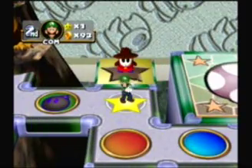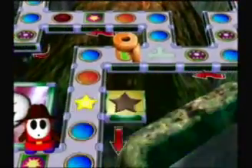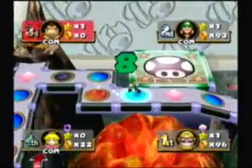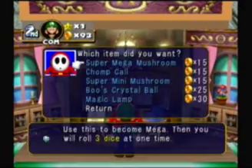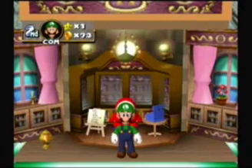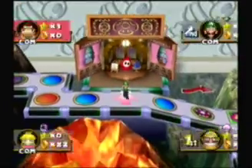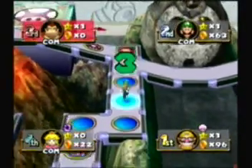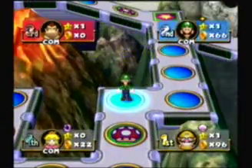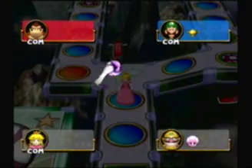Okay, Luigi gets his first star. Where's the next one at? It's right over there. And you gotta be kidding me — Luigi just bought himself a magic lamp. And now he can get star number two. Now I'm definitely gonna have to get to 113, because possibly next turn he's gonna use the magic lamp.